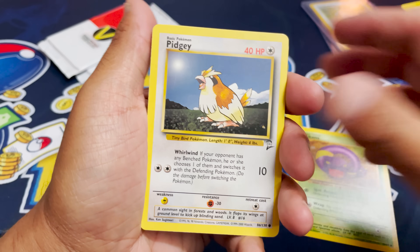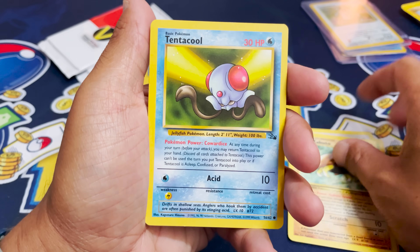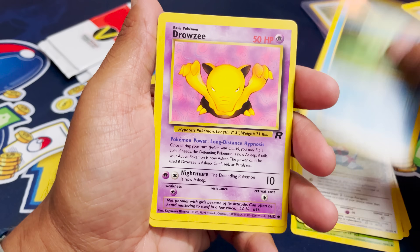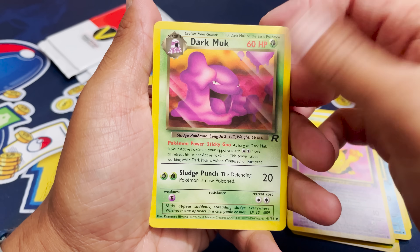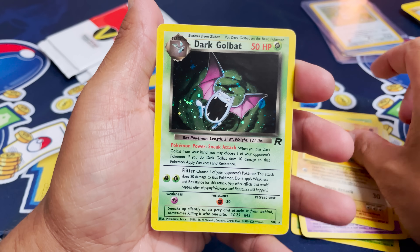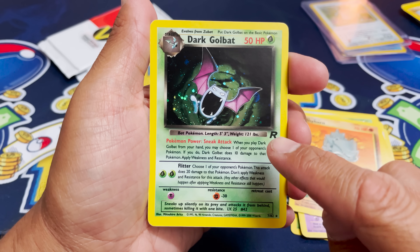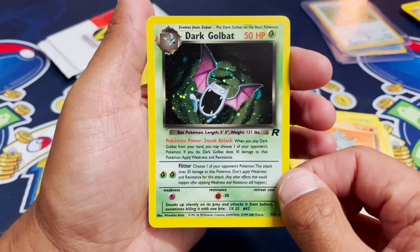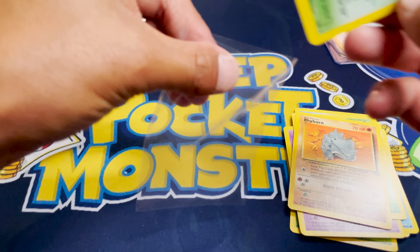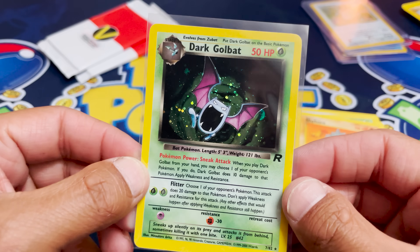Can we get another? There we go. Pidgey. Kabuto. We got Tentacool. Erika's Exeggcute. Porygon. Horsea. Drowzee. Dark Muck. A Rhyhorn. Not a no-symbol, because we have a symbol right there. This is Team Rocket Unlimited Dark Golbat — but still, a really cool holo. And that is going to be a nice addition to the giveaway.